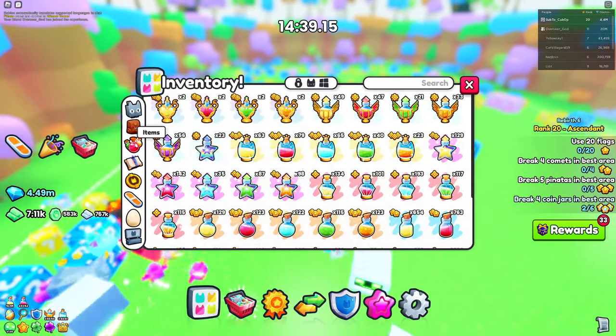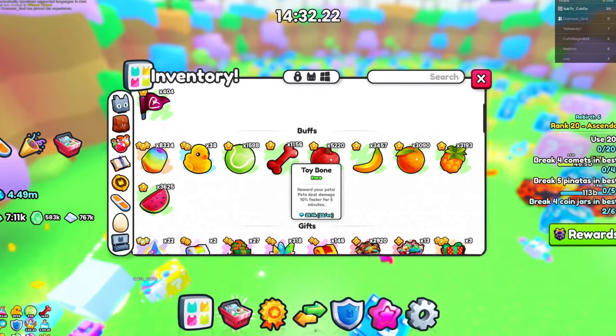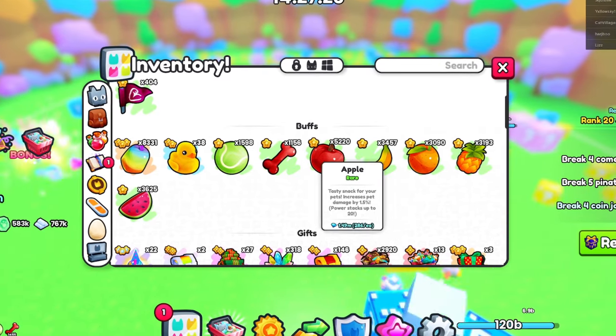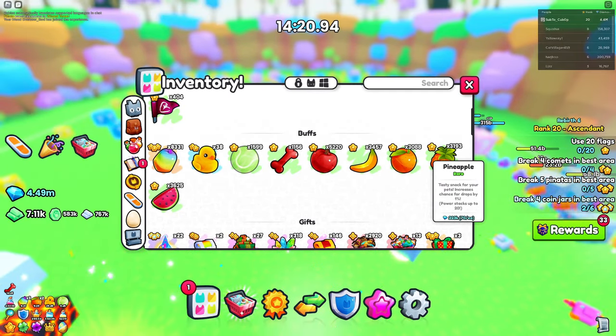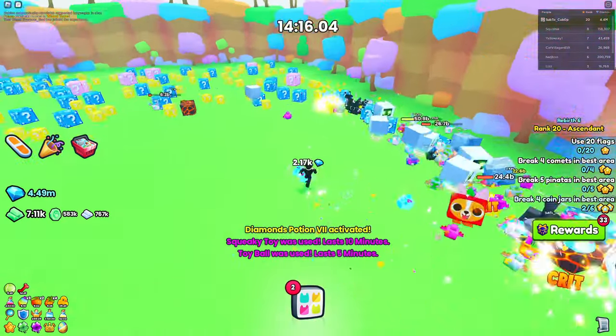Finally, we want to go into items. We want to use up all of these toys — these three toys right here. You want to use your rainbow fruits as well as apples if you need more damage. But really, all you need are the oranges and the pineapples, which are going to boost your chances of diamonds and drops.